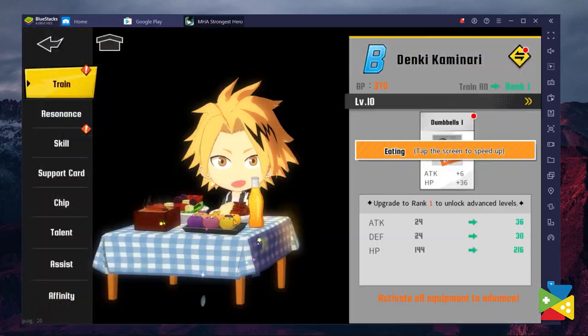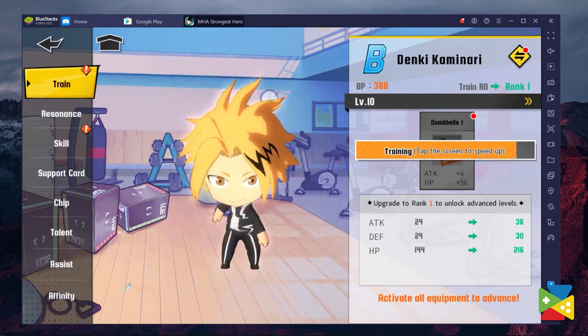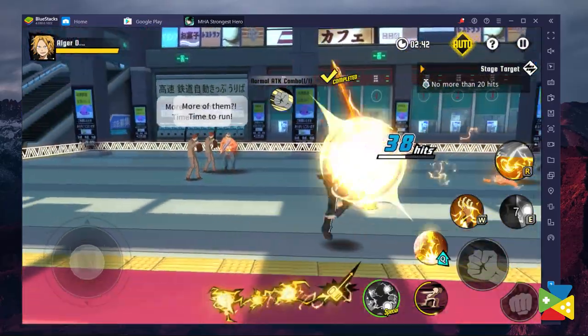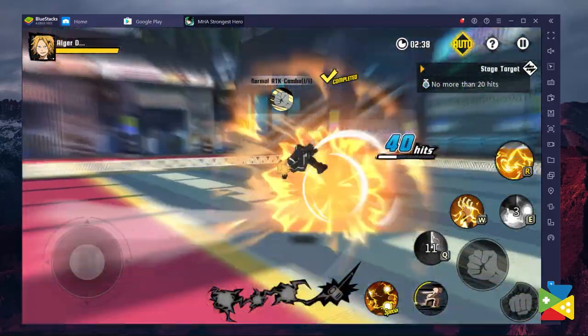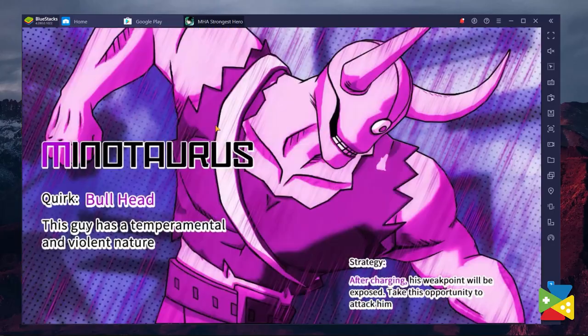My Hero Academia: The Strongest Hero is a gacha hero collector where you can summon different heroes to use them in every battle. The game features real-time PvP modes as well as auto-combat co-op arena, where players can leave their characters to battle when they are AFK.